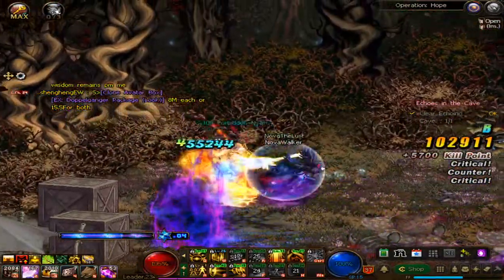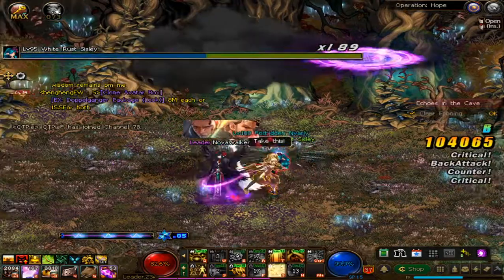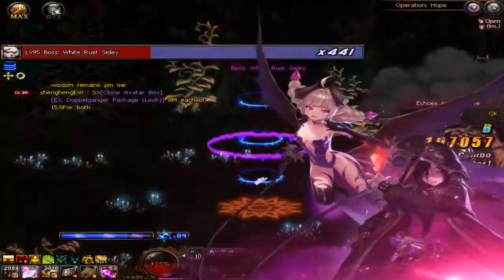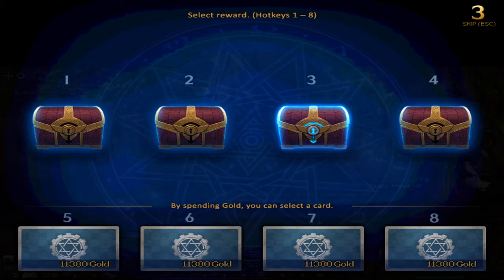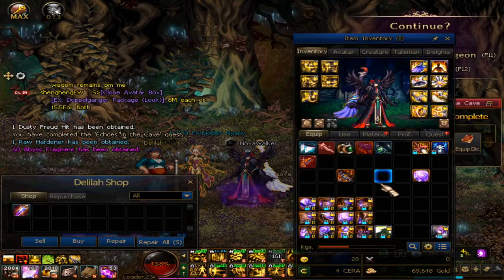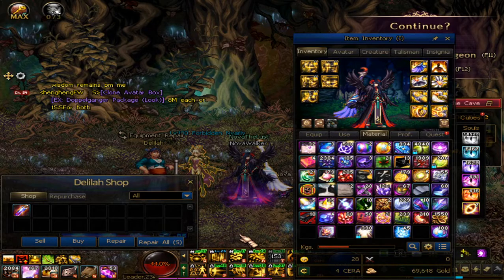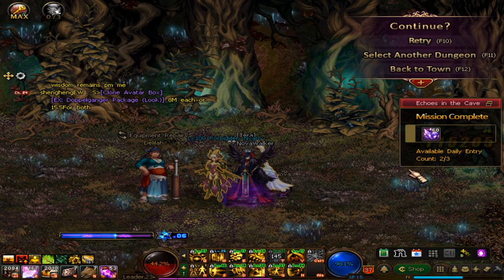This place can actually be a bit hard to do as well if you don't have any gear. So you're better off getting unique gears first, then trying this. You actually get a random reward, but you get the Abyss Fragment. You can get like 60 per dungeon and 3 times per day.